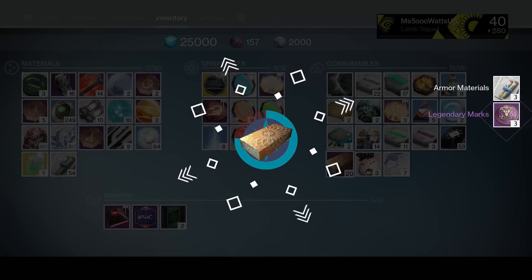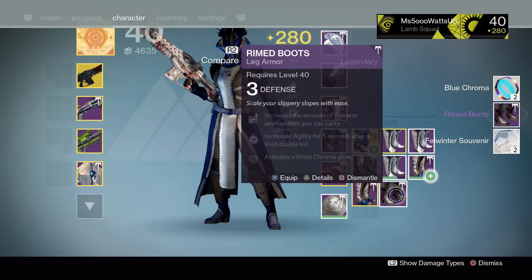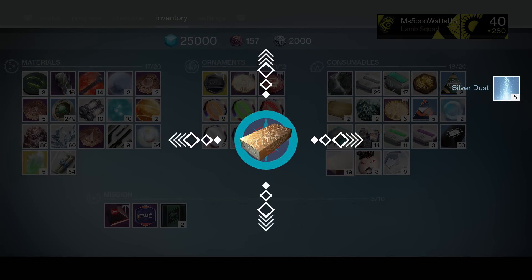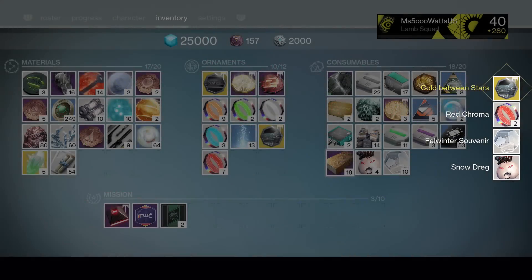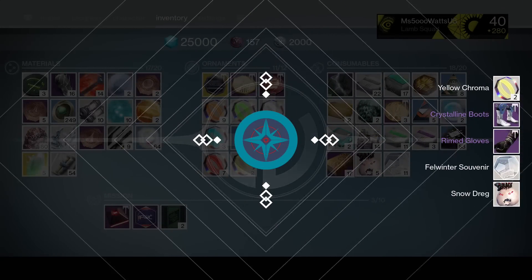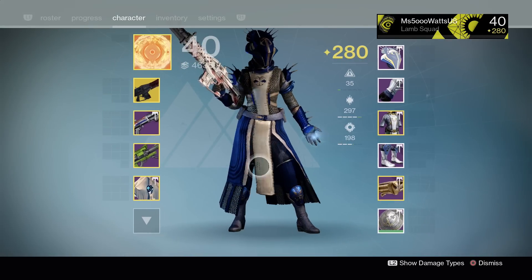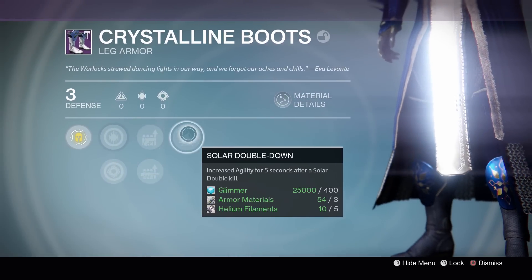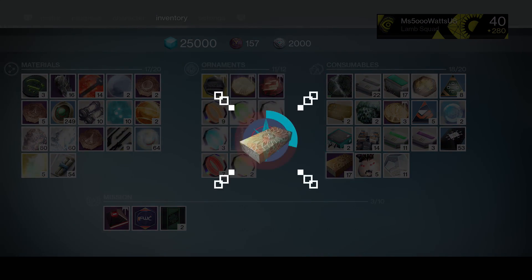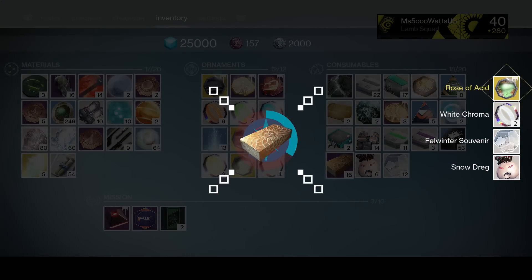Let's open another one - sorry I'm opening so many, guys. This is the first armor that's really come out of these treasures that I've been like, yes, I want it really bad. We got the Coat Between Stars which we already have - that's the Black Spindle Ornament. We got the Crystalline Boots - we're nearly there, we nearly have the full set. Sidearm Ammo is not great. Now we need the Class Item and the Chest Piece and we have a full set. Rose of Acid we already have on our Thorn.